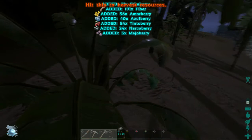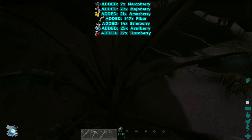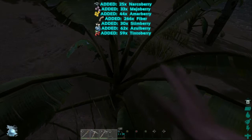Kibble is probably the best thing for official servers — making kibble and taming dinos with kibble. If you don't know how to make kibble, I'll be making a kibble video in the future. This is just my first video on the channel and I enjoy ARK — I've been playing it for about a year now.